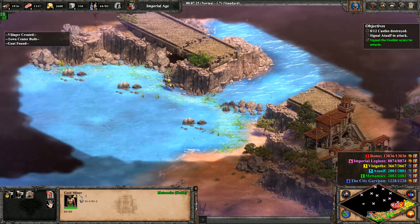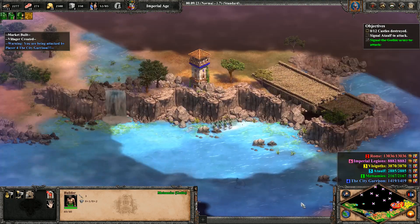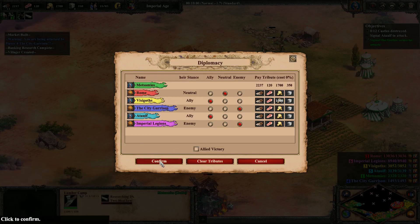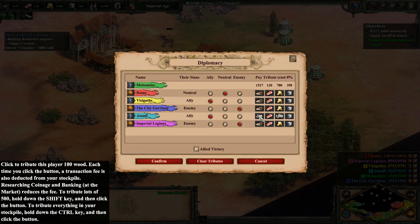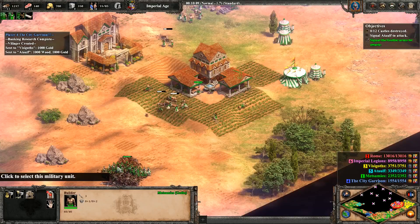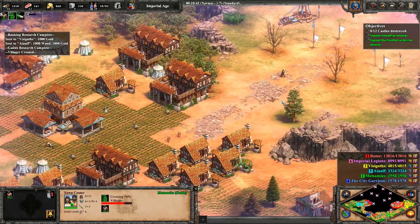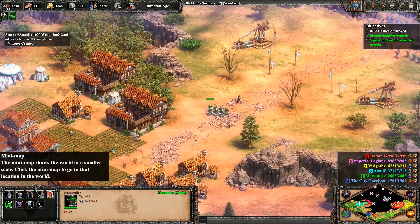There's a way to go around to Ataulf without fighting. Your arrows mean nothing to me. The first tribute is paid. Godspeed, Visigoths. And one for Ataulf, so he doesn't feel left out. Is that a relic I see? More gold. Ataulf joined the game, and Rome is screwed.